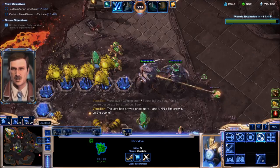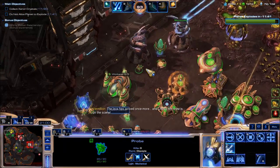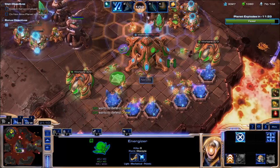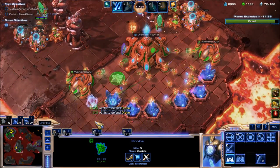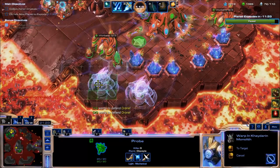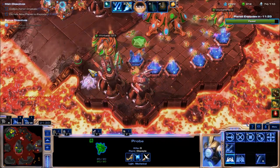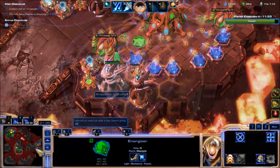That nuke was a bit close to base, but good thing we had monoliths all over the place. The ally saved both of them — nice. Let's get more defenses here to keep our stuff alive. More monoliths, and then get another energizer there. Looks like we're rock solid now on both bases.